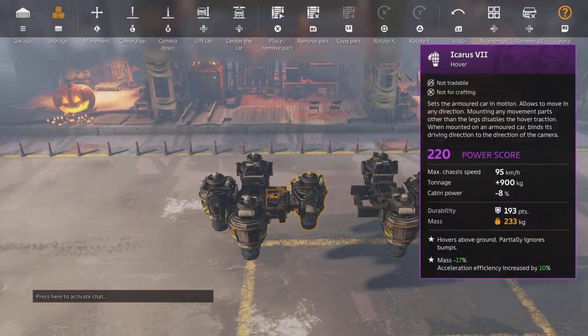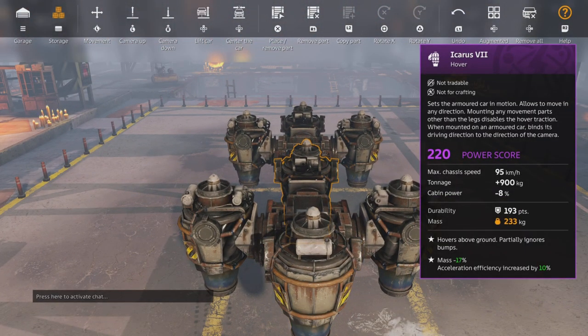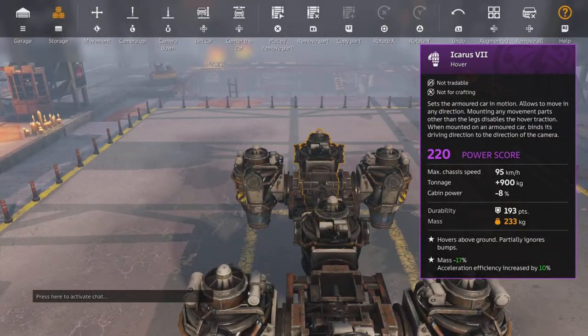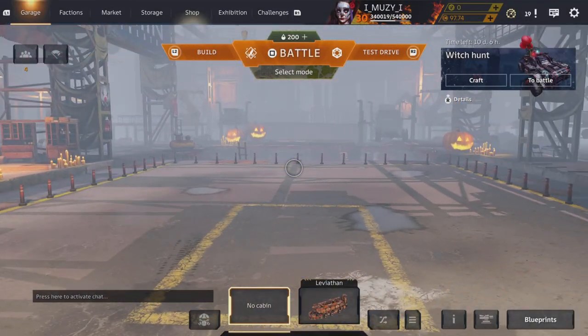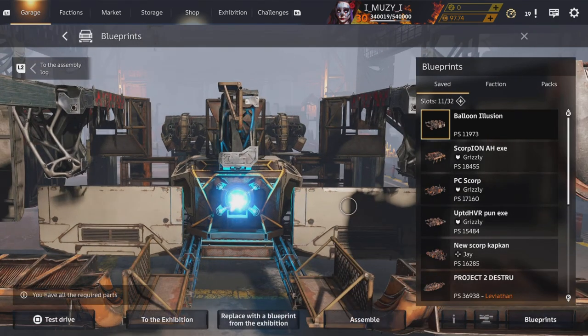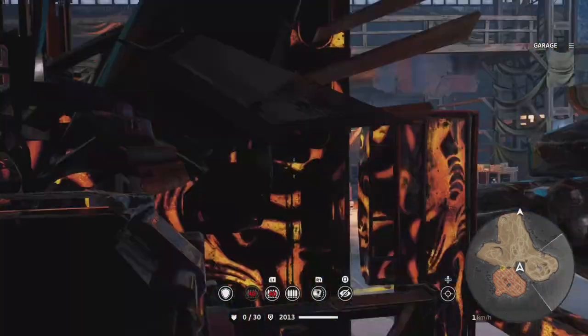There's almost no need to build hovers sideways with the cabin oriented sideways in the build anymore, because you can just build a sideways-style build but normally. You can use the hovers like this and build it forwards, which is also good because it means you don't have to worry about the map or the radar being sideways.